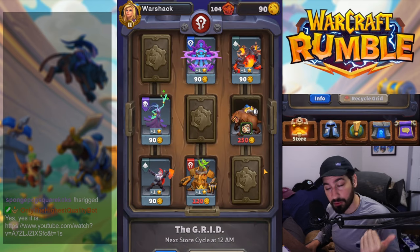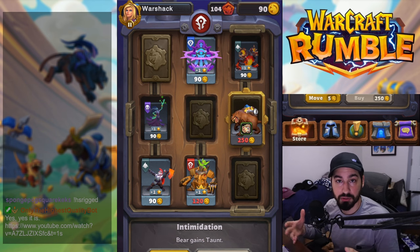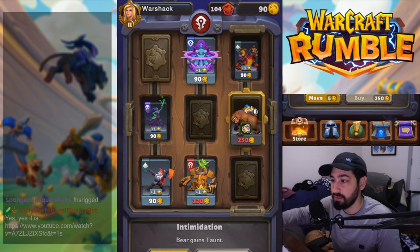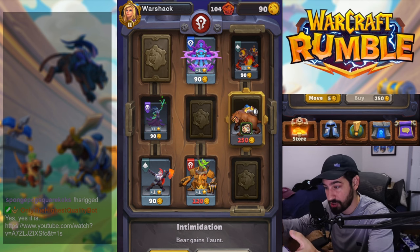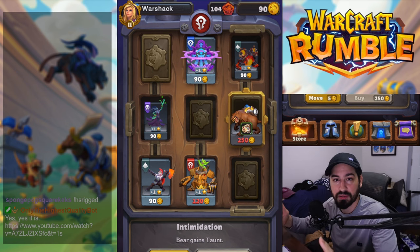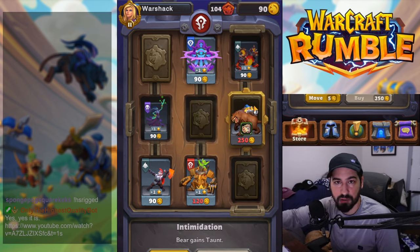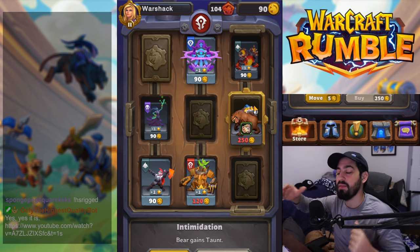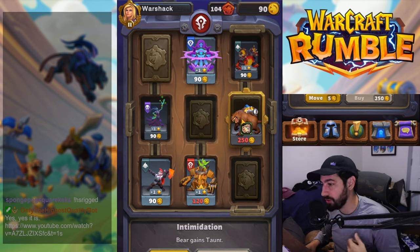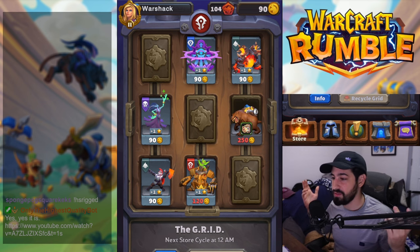For example, in the Grid here's a talent for a unit — 'Imitation Bear gains Taunt' — you'd spend 250 gold on it and have it permanently. Once you purchase a talent for a unit, it won't show another talent for that same unit until you level it up to Rare, at which point a new talent slot becomes available and that unit will show talents again. Knowing how to manage your Grid to show items you want more often is pretty useful.